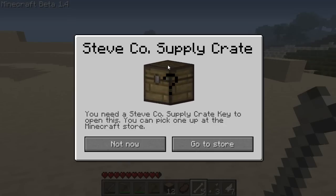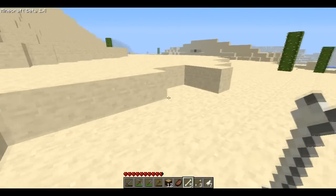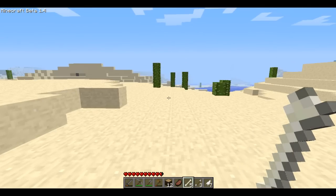It says Steve Co Supply Crate. You need a Steve Co Supply Crate key to open this. You can pick one up at the Minecraft store. I did not know there was a Minecraft store, so I'm just gonna click go to store. Alright, that opened up a little browser window and I'm gonna go check it out right now.